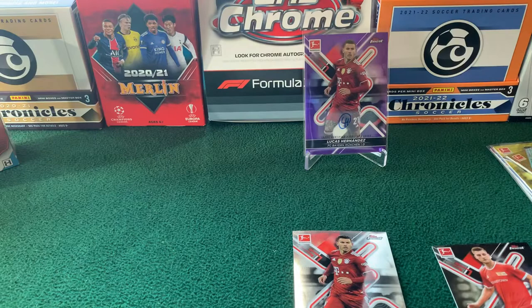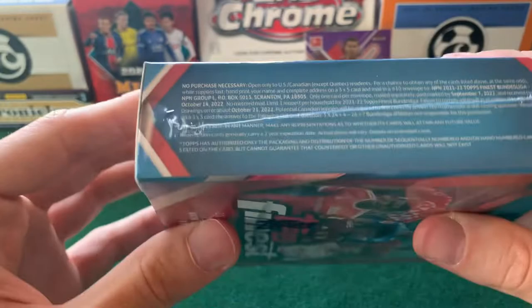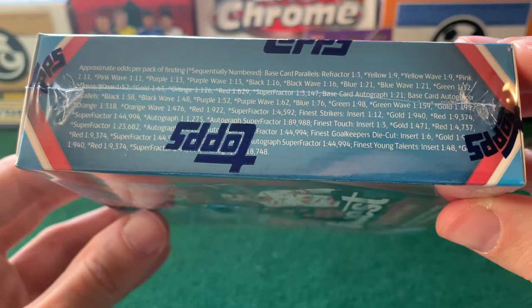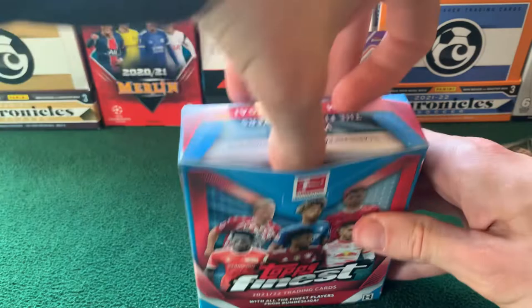Let's just take a look at the box to figure out the parallel chart. So, apologies for not showing these early on — we got pink wave, purple, purple wave, black, green, black wave, purple, green, gold. Unhelpfully, gold and orange are right next to each other in terms of rareness. I'll drop a comment or put it in the description for which that actually was — numbered to 50. I would have thought, based on Merlin, that it would be gold, but it just looked more orange to me.